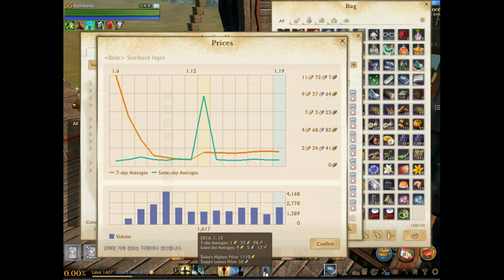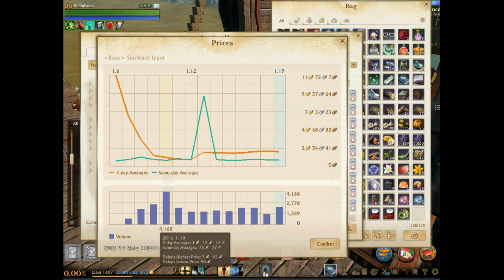That day you can kind of throw out the window — there were only 1,617 Ignits sold and the data was completely skewed by that one sale at 1,000 gold. The highest day we've seen was 4,168 sold, which gives you a good average of actual selling prices.